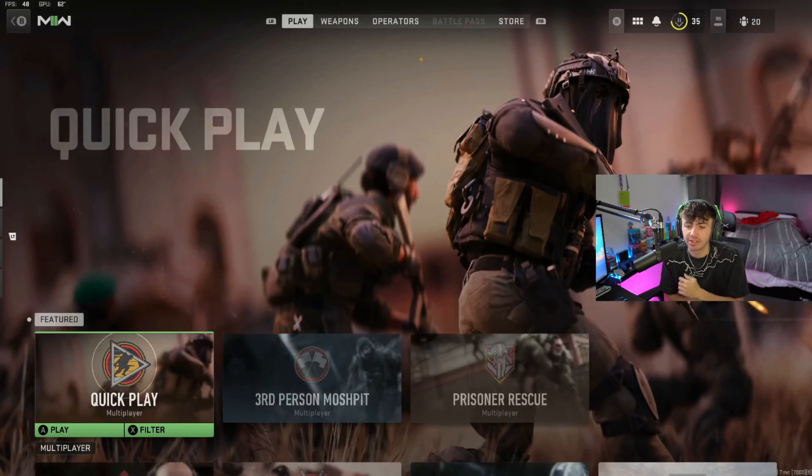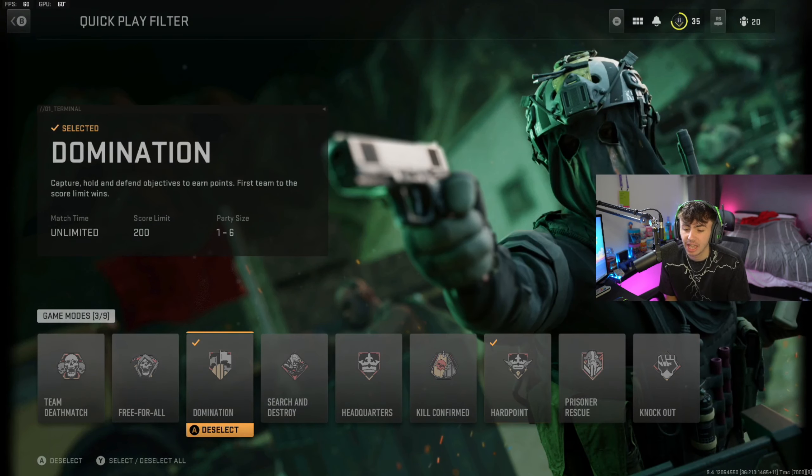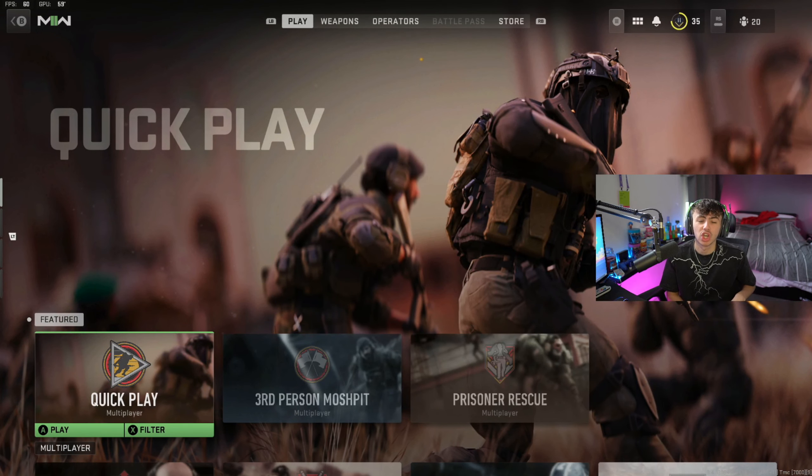What you're going to want to do is come back to the main menu. I'm going to be messing about with things like Ground War to see if that's any faster. But if you're playing normal multiplayer, you're going to come to Filter on Quick Play and search for game modes — Domination and Hardpoint. Those are the only two game modes you want to be playing, because they last a lot longer, which allows you to get more kills, more assists, and more objectives.